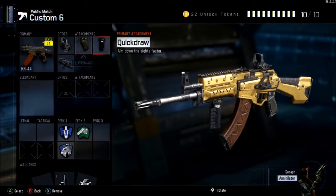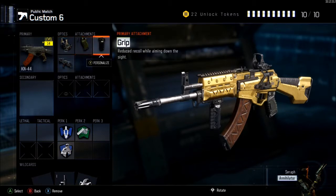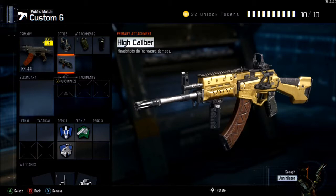This is my main setup for the headshots challenge. Reflex helps you aim, quick draw is an attachment I really like - it's really necessary in this game. Grip will also help you aim, and high calibre will give you those headshots in no time. It's really useful.